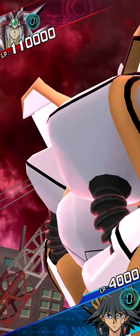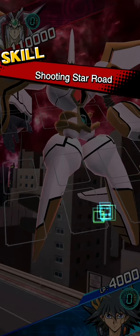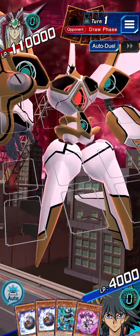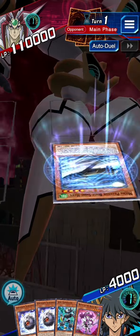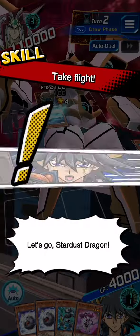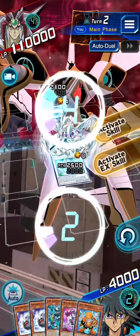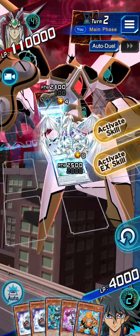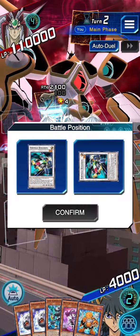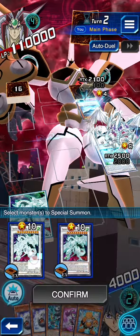Drawing into a Junk Synchron is required, so we have to get lucky. We don't have Junk Synchron but we do have the Junk Converter, which will allow us to search Junk Synchron — and we drew into Junk Synchron anyway. So the first thing we want to do is activate our skill and bring out a Formula Synchron and go into a Shooting Star Dragon.